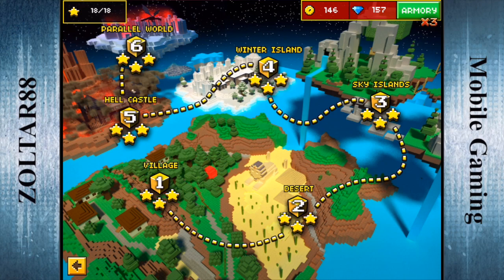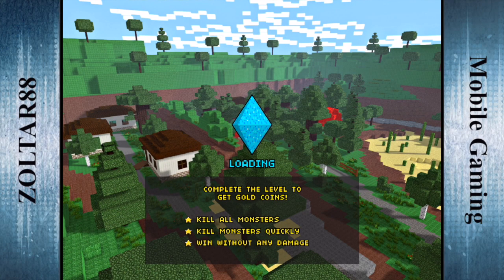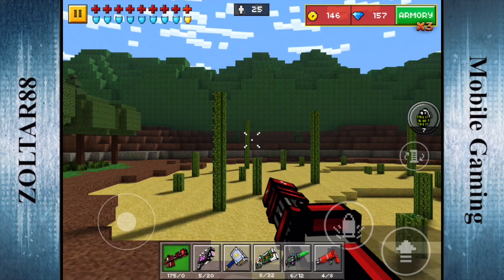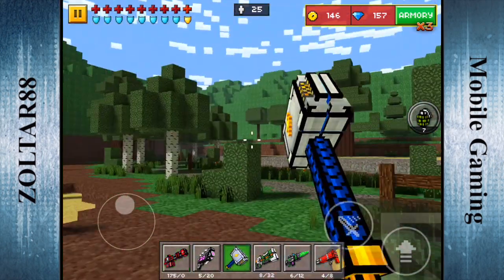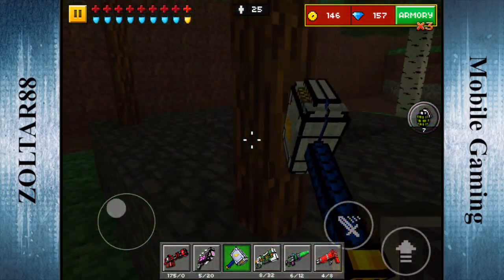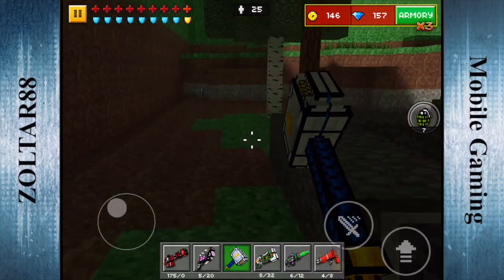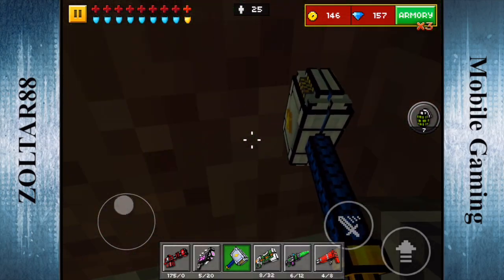The gem's going to be located in the village here. Go ahead and skip through this — it's going to be behind the well. Just over in this direction here, go on over. It's going to be right back here in this corner.